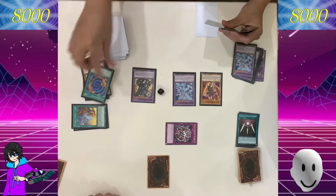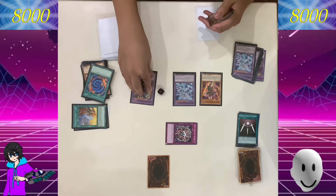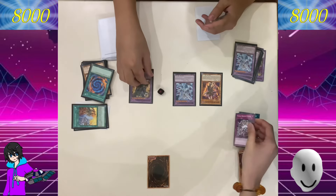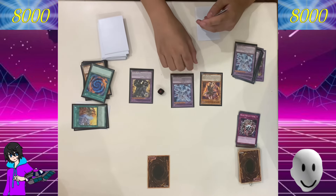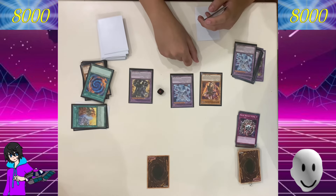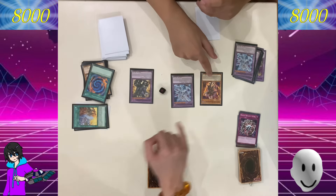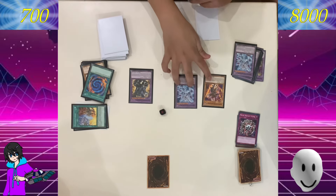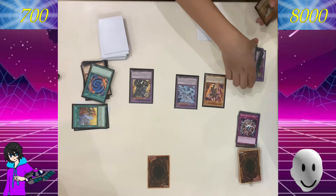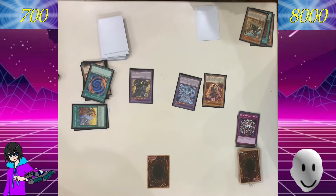And your turn. Okay — I could have chained that. Albion, the Branded Dragon's effect. When this monster is sent to the graveyard, add one Fusion spell or trap from my deck, set it on the field. I'll choose Branded Fusion. Not you again. Rebellion. My turn.